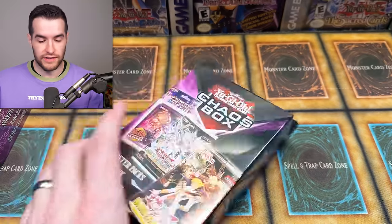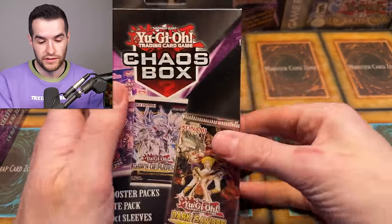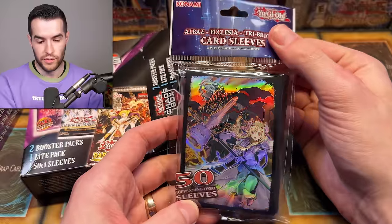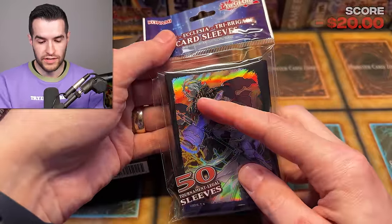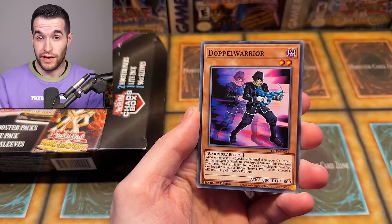Let's see if there's any variance in these, because a lot of times they'll just be the same packs. Okay, sleeves — anything different this time? We got the Ecclesia sleeves. So we got both that are advertised on the box, both pretty good. Well technically it's not just Ecclesia — Ecclesia and Albaz. And we got another Magical Hero. So there has been a little variance. Different sleeves — can't complain about that.